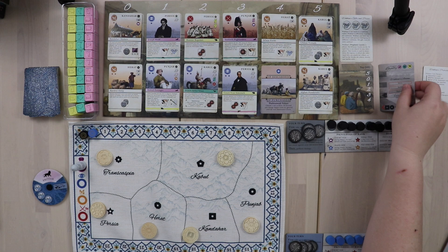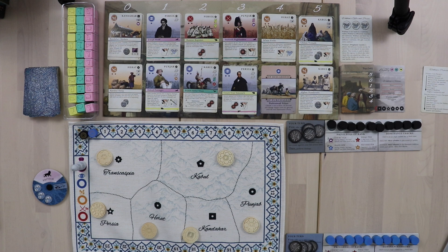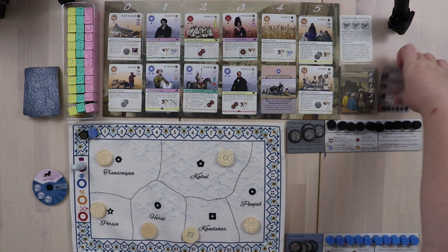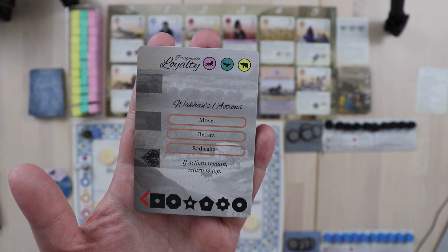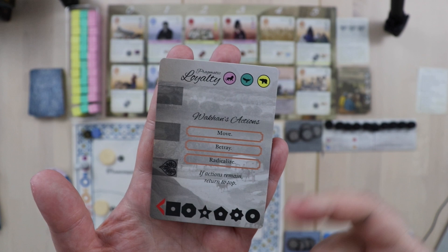To play Wakhan's turn, all you do is flip the first card. A Wakhan card will have three potential actions for her on it, and you just move through the actions from top to bottom until she's able to take two.